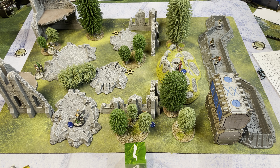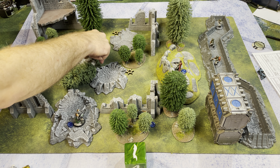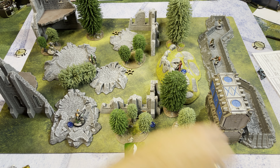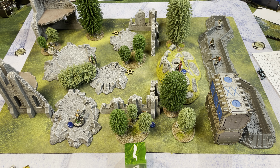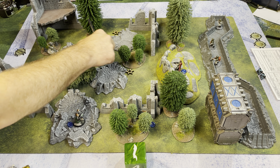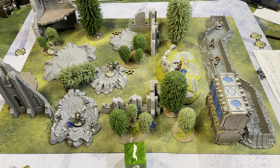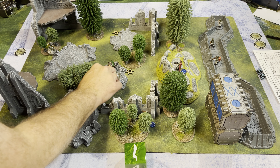I'm going to activate the Shield Guard. Rough terrain means he only moves half a stick. I'm going to use a command point to hustle — increase the model's speed by 1. Put him inside this crater, within half inch of that objective with cover. That's three moves — we'll use gray tokens for three moves.